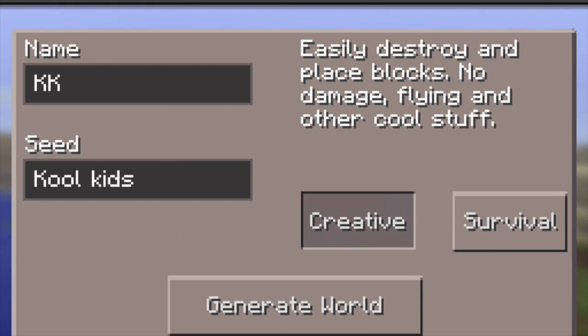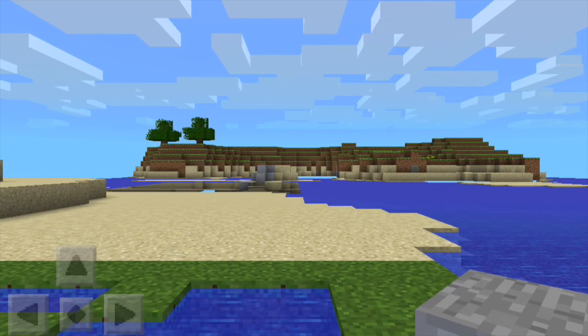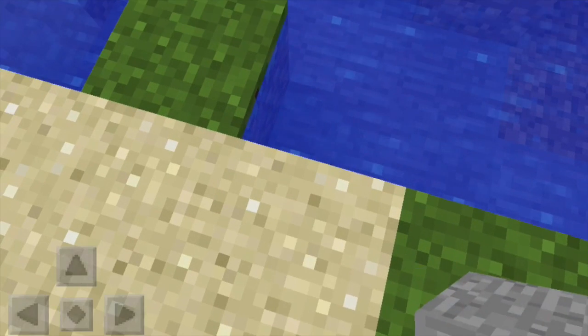It works on survival but I'm gonna do it on creative because it'll be faster — so no boring wood mining stuff. It's building the terrain and this is our spawn point.